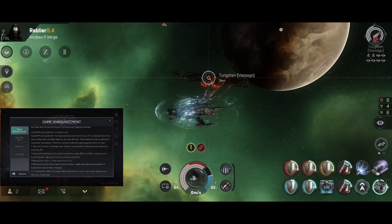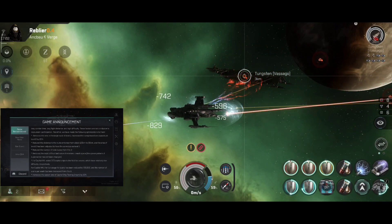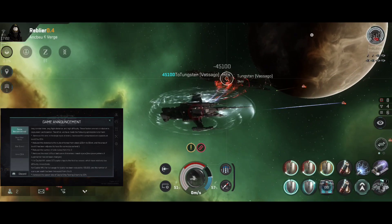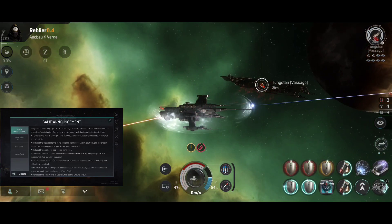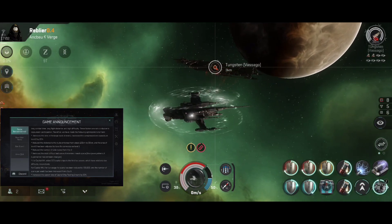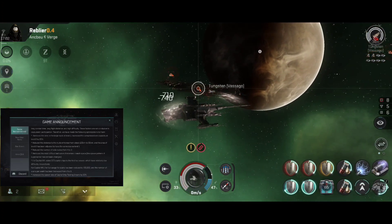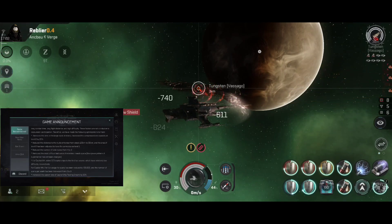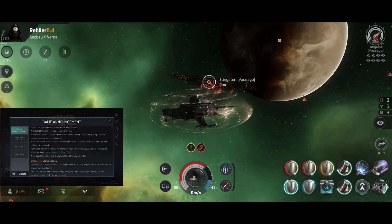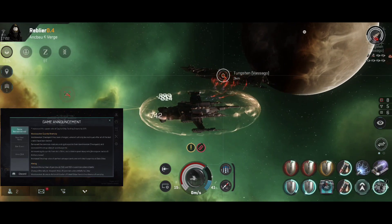Capital Rift and Capital Ship Testing Ground: currently the most difficult battles due to long combat time, long flight distance and high difficulty. The following optimizations have been made: removed the ores in the large route at level 1, increased compressed ore capacity at level 2 by 20%, reduced the distance to the route entrance from 120 to 90 km, area of level 2 adjusted to be the same size as level 1, number of routes reduced from 4 to 3, reduced the most difficult last wave of enemies, supercapital spawn pattern unchanged. For Capital Rift: added 2 out of 3 capital ships to the first 2 waves. Fuel usage for scans reduced to 7–20,000 and number of scans per week increased from 2 to 3. Capital Ship Testing Ground spawn rate increased by 15%.